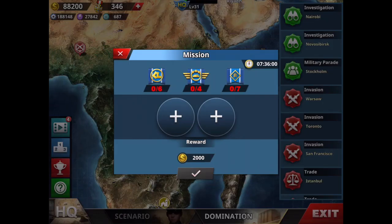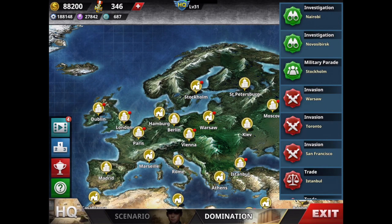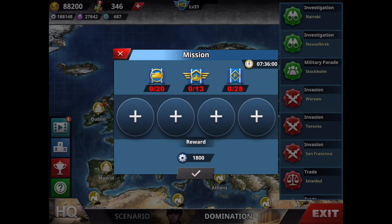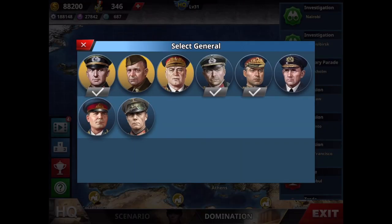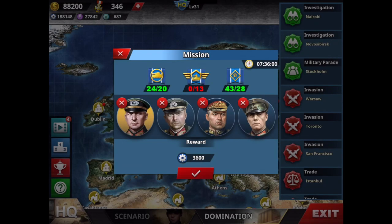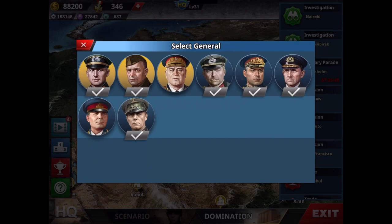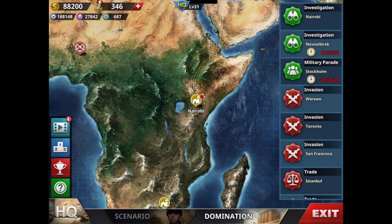Likewise, do the daily missions and check how many generals you have. In this case you have 2 generals locked, so if you have 9 generals you can use them all. I have 8, so I cannot do all 3 simultaneously. I'll pick the first one — I have tanks, so I'll use my tank general to get my tank score up and rank, increasing resources. You can buy a very cheap general eventually just to create a slot.